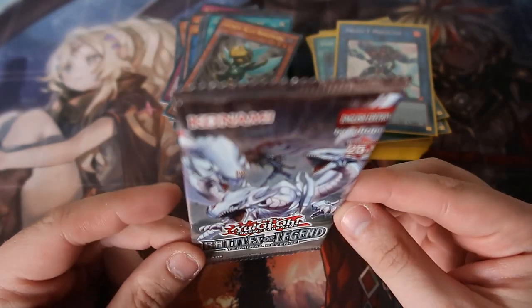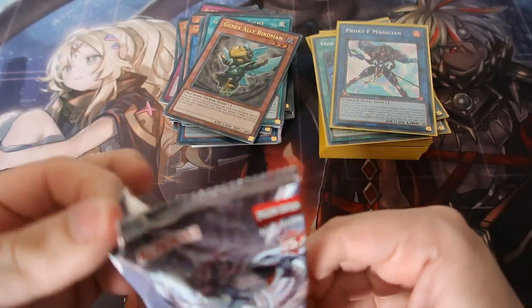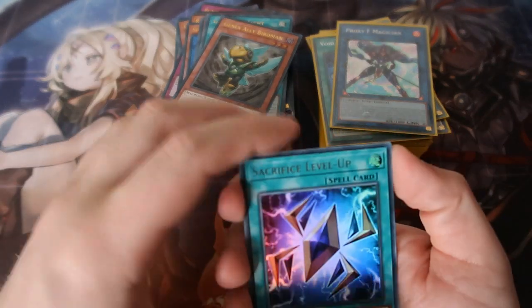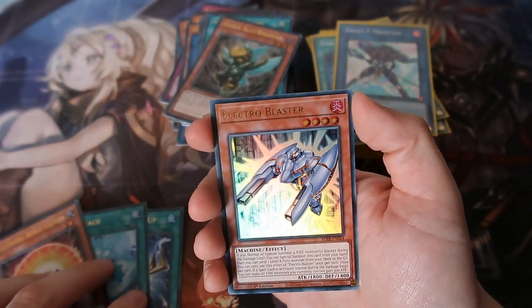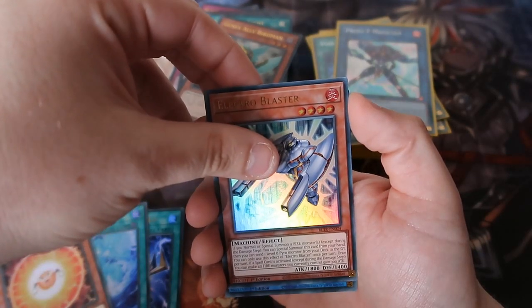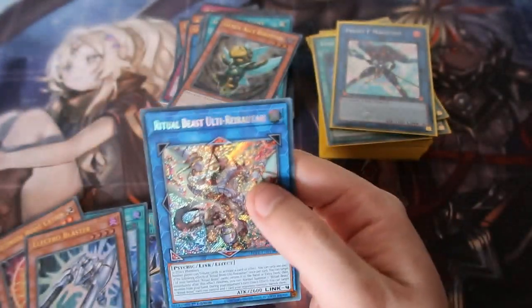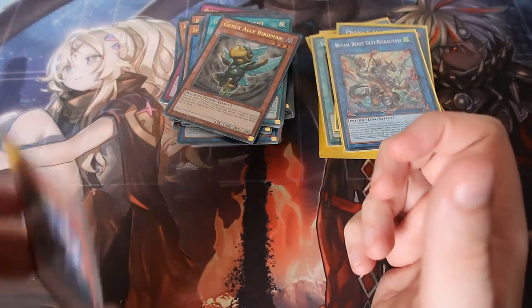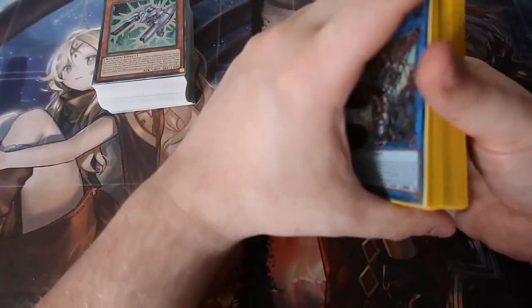Is Newbell going to be in here? Is it going to be a Quarter of a Century Rare or just a standard Secret Rare? Come on, give us the goods! Level Up, Void Electrode — that's three, there's the fourth... Oh no, it's a Ritual Beast. It's one of the big boss monsters so that's cool, but either way — no Newbell, no Quarter Century.